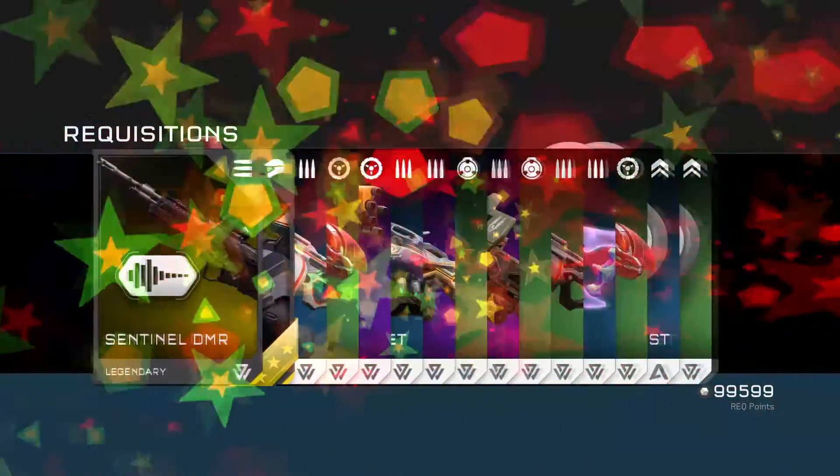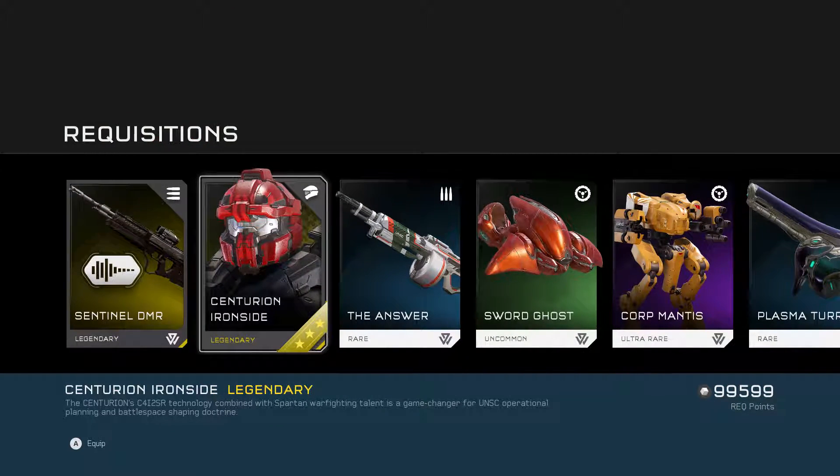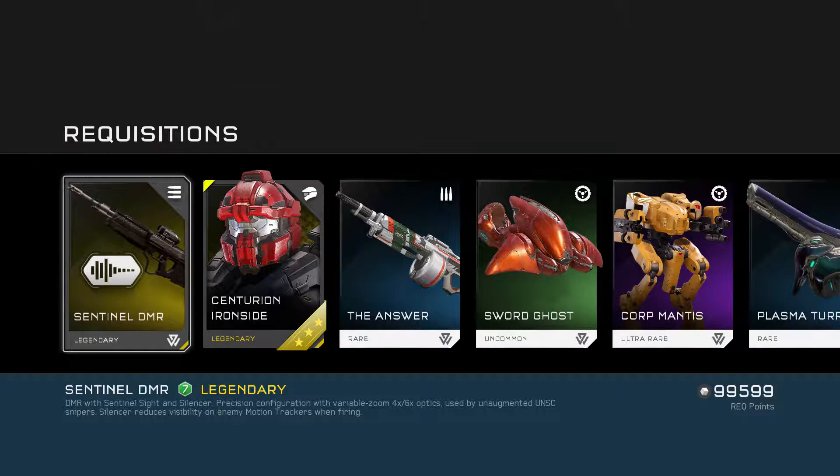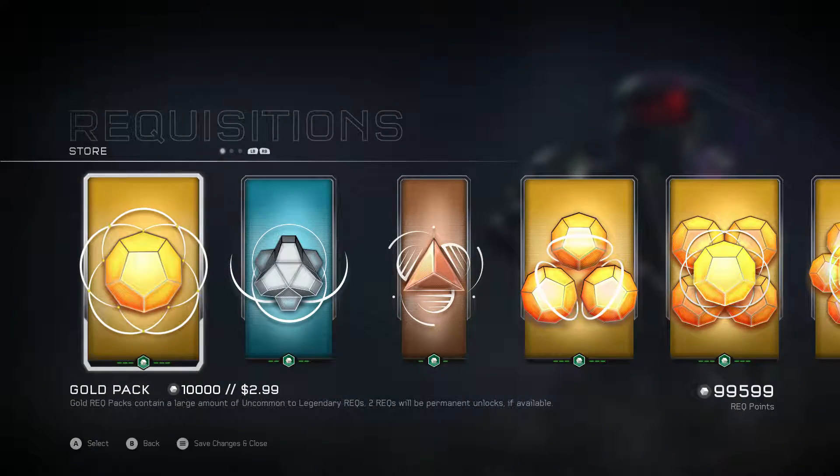We're still missing stuff here. Ooh, Centurion Ironside. And a DMR with silencer — I want one with a long barrel. Give me a DMR with a long barrel, please. Thank you.